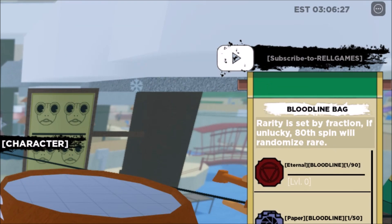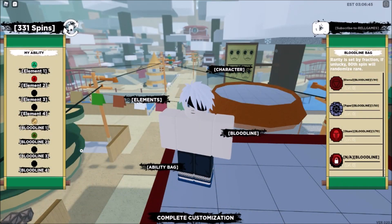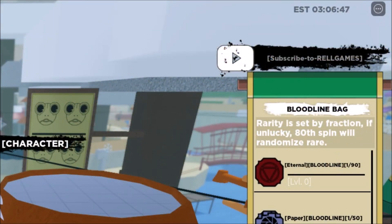The next code that will give us spins is 'Ancient Poop' — this is 00 and 1. Put an exclamation point on the last part and then press Enter. There you go — we got 15 spins for that code.